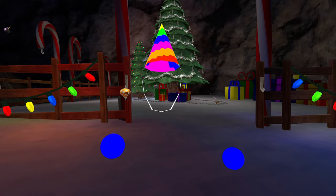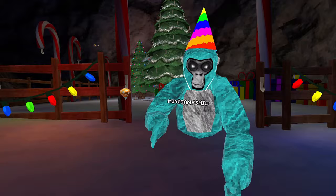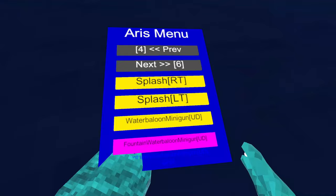Invisible monkey, oh my god! RGB snowballs — wow, this one lagged my game. I changed color. Water bend, holy cow! Water balloon minigun, holy cow, oh my goodness. Fountain water balloon minigun, okay.